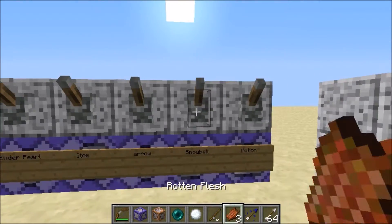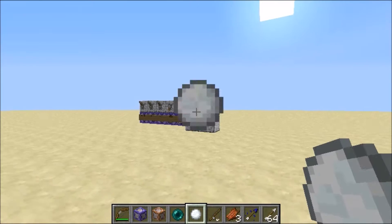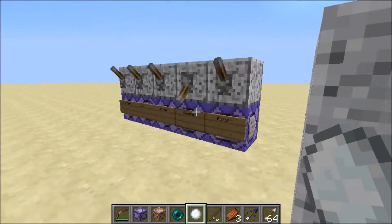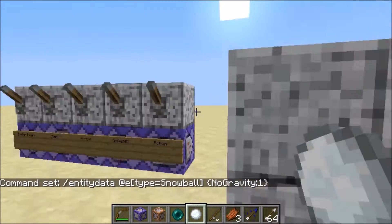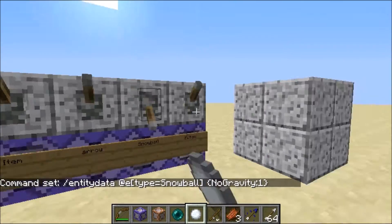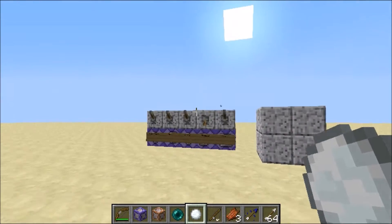Up next we have snowballs. This works with eggs too. Snowballs have gravity, but with this command they don't either. It's basically the same command, you just put 'snowball' instead of 'arrow.' If we put this off — gravity, why? This would be an awesome snowball fight.